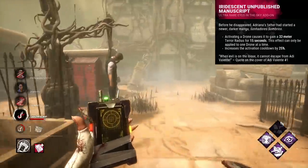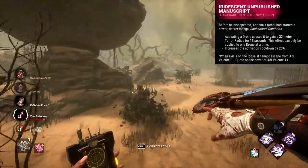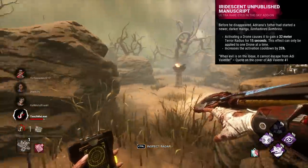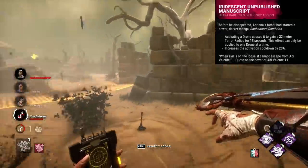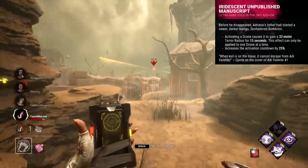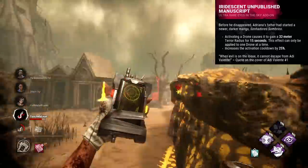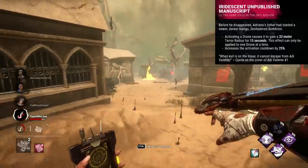Iridescent Unpublished Manuscript is a Skull Merchant add-on, and probably the strangest out of her options, particularly with it being iridescent. This add-on will make any drone you manually activate emit a terror radius of 32 metres for a total of 15 seconds.